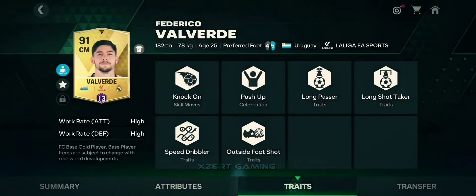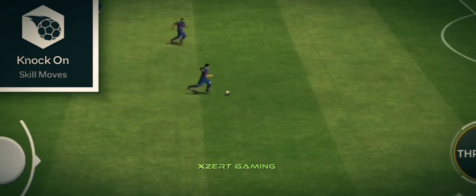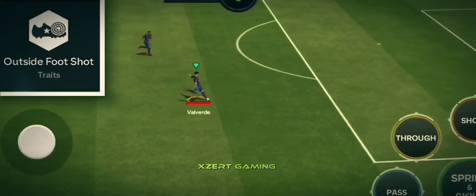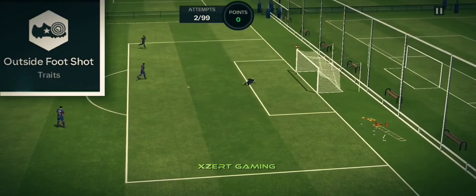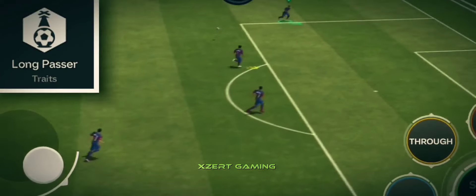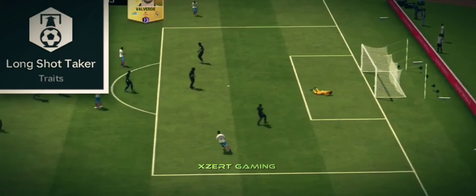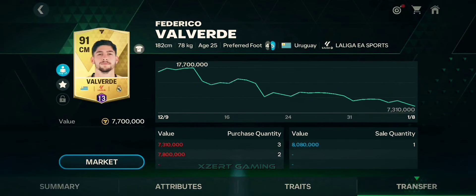Here are some traits he got: knock-on skill move, outside foot shoot, and long passer trait. That helps him to boost the accuracy of his passes, and long shot taker, as you can see clearly in the video.